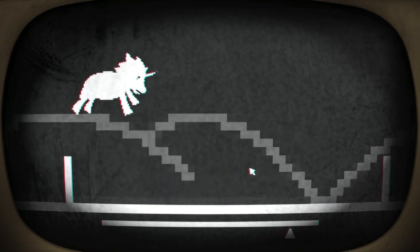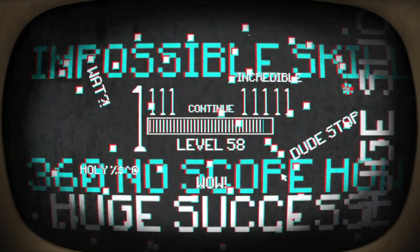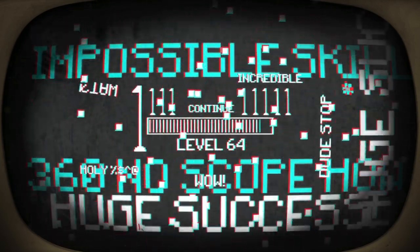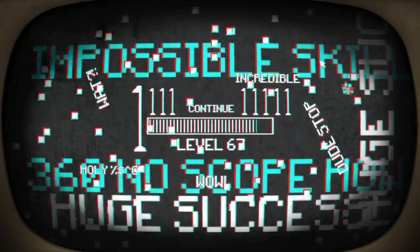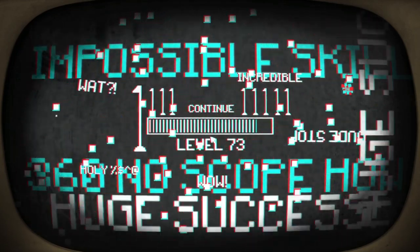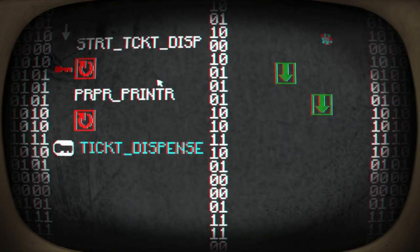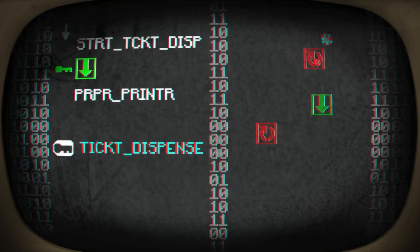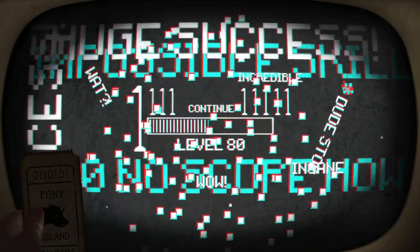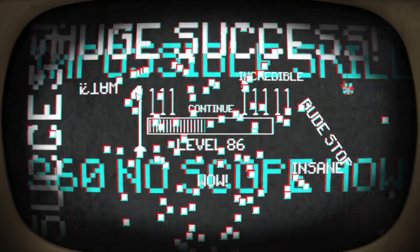There we go. Alright, I'm just going to let that dude stop. Incredible. What? Wow. 360 no scope — impossible skill. Let this thing count up to 100 and see what happens. We got another ticket. Wish I could read binary quickly — figure out what those binary numbers on that thing were.